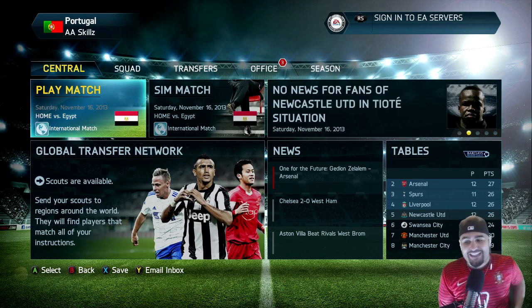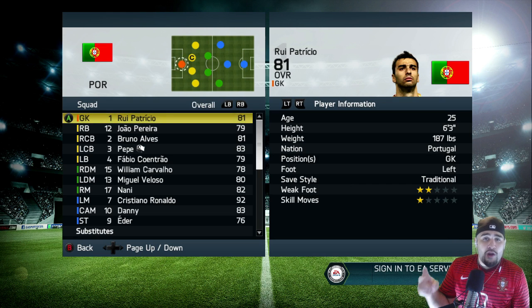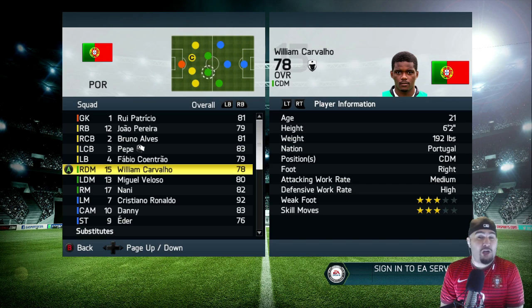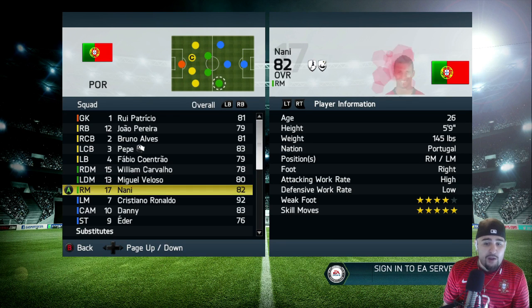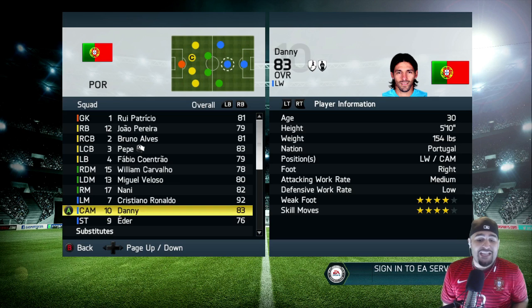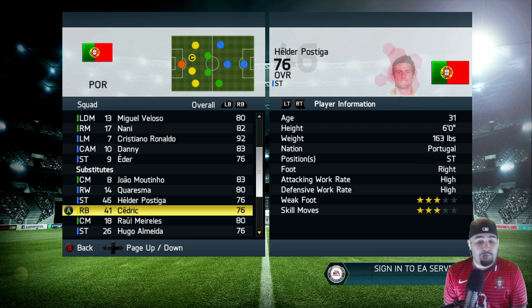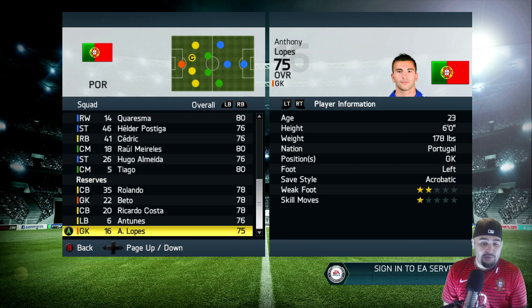This is what I came up with for the Portuguese national team. I'm running a 4-2-3-1. João Pereira, Bruno Alves, Pepe, and Fábio Coentrão in defense. Then I bring in William Carvalho, a young 21-year-old central defensive mid who is fantastic, and Miguel Veloso as the other defensive mid. Nani on the right wing, Ronaldo on the left wing, Dani playing CAM — he's a left winger in the game but I like him at CAM. Éder up front. Quaresma on the bench, along with Postiga, João, Cédric, Rui Patrício, Almeida, and Tiago as substitutes.